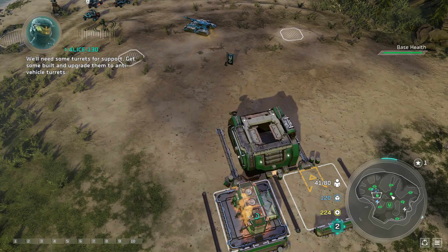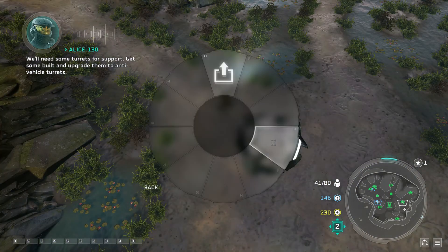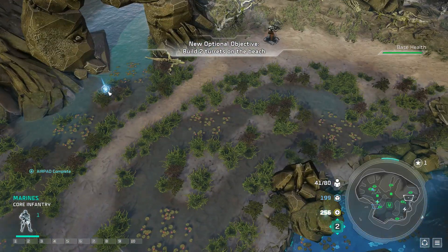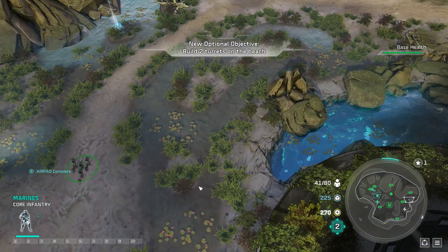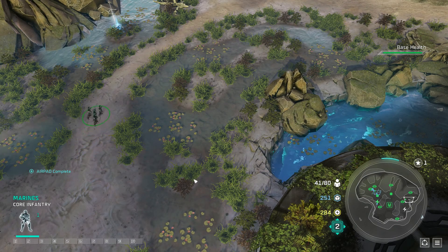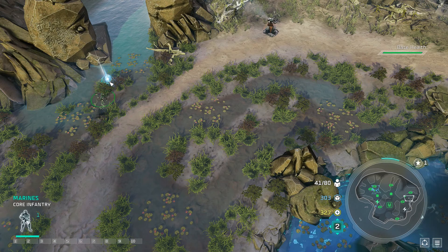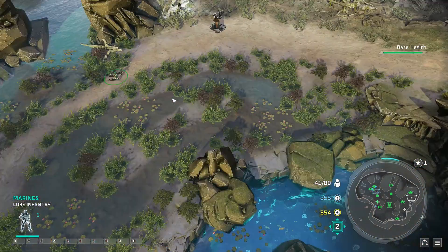We'll need some turrets for support. Get some built and upgrade them to anti-vehicle turrets. Stand too, troops! Let's go! Let's blow this popsicle stand. Check this out. I swear it better work. It better work. Yeah, it did — I had one at the start. Okay, cool.